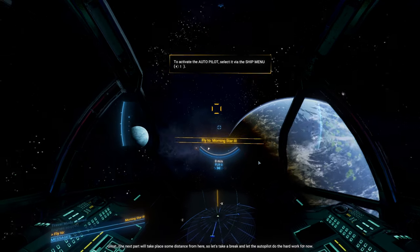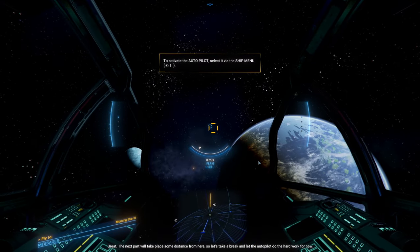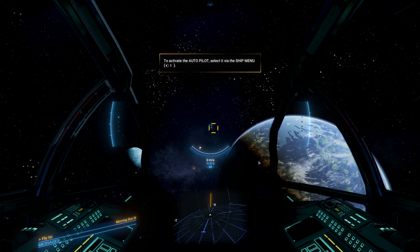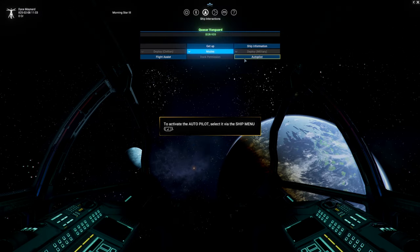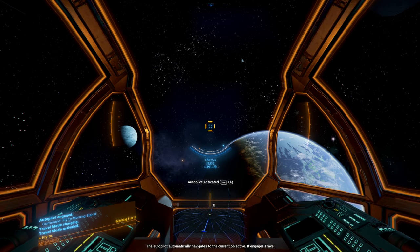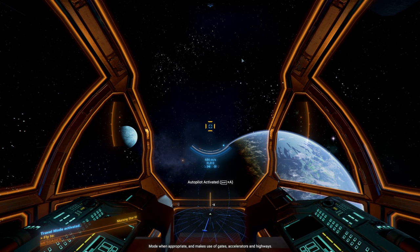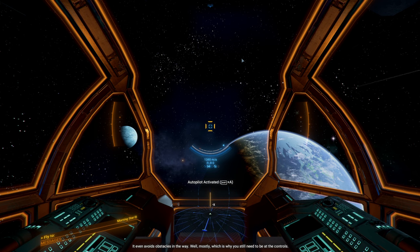Great. The next part will take place some distance away — because I'd be squished to a pulp at that deceleration — so let autopilot do the hard work. The autopilot automatically navigates to the current objective. It engages travel mode when appropriate and makes use of gates, accelerators, and highways. It even avoids obstacles in the way — well, mostly — which is why you still need to be at the controls. Also cheating.